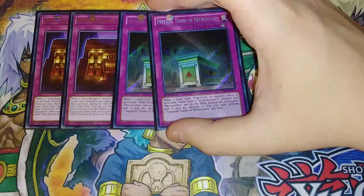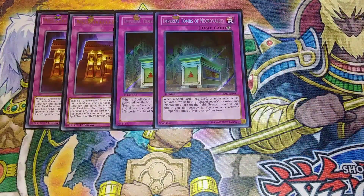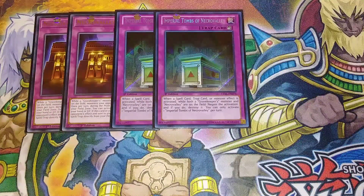Then we play two copies of Imperial Tomb of Necro Valley. This card is really good — basically it's Solemn Judgment but for free. When a spell, trap, or monster effect is activated while a Gravekeeper monster and Necro Valley are on the field, you can negate the activation and destroy it, which is really, really nice.